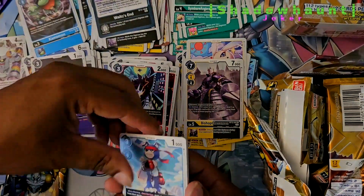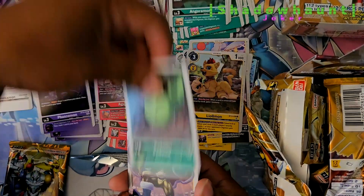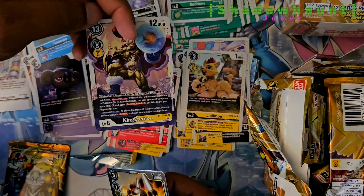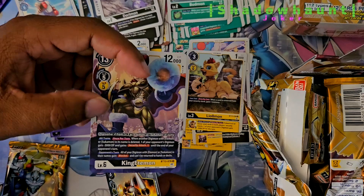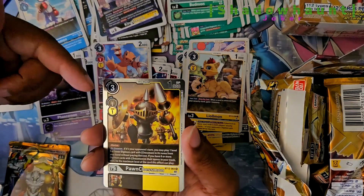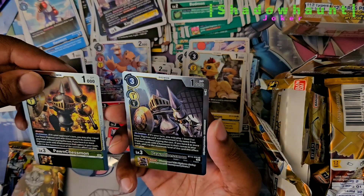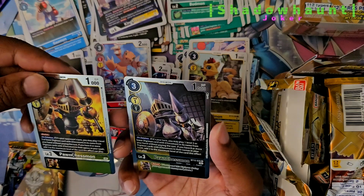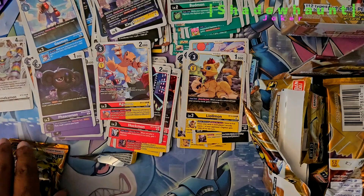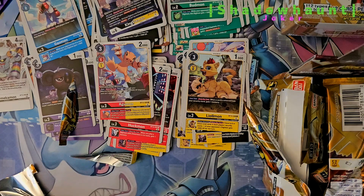There's a Bishop. Galgamon. Galgamon. Dory. Bud. King Edamon. Hey, Commodore — you said you wanted to build a deck with Edamon. Now you got a king. Pawn Chessmon. And a different Pawn... Did I just get two different ones? Wow, that's different. I guess they're doing both sides of the chess board.